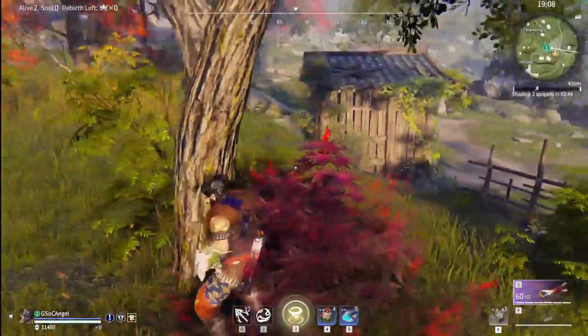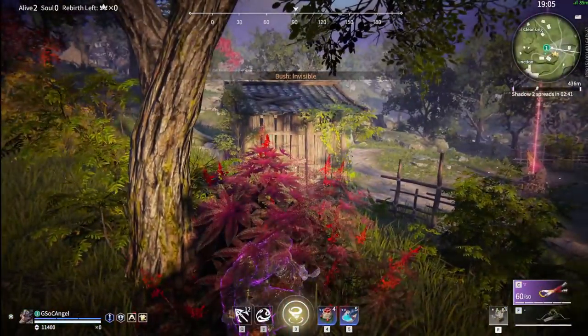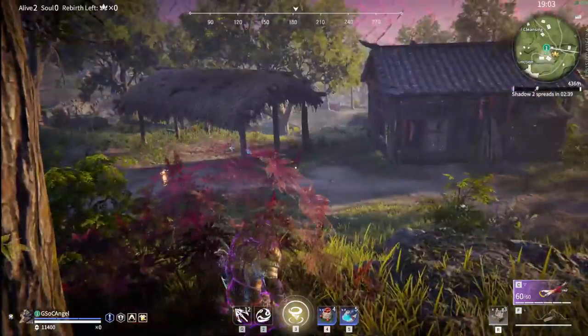Tip number six: the little red bushes. Crouch in these to turn invisible, and once you step out you'll become visible again. You can use these for some sneaky plays.